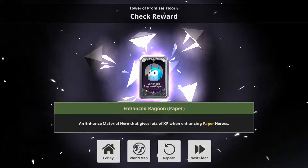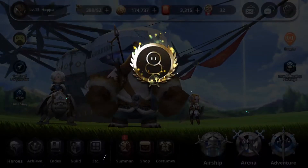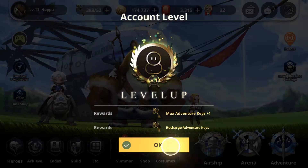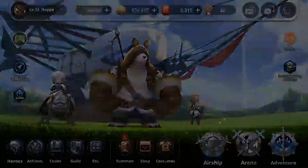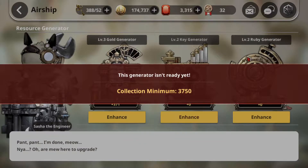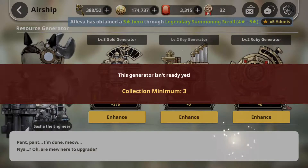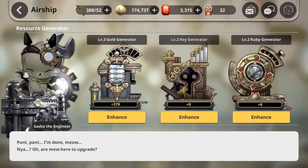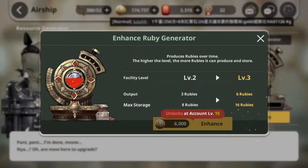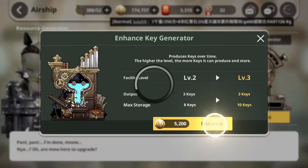My account just leveled up, so I'm going to show you guys the airship generator which can generate some rubies, which is good in the game. So here's the airship — there's a gold generator, a key generator, and a ruby generator to collect gems to summon heroes or buy costumes. I can enhance it now.